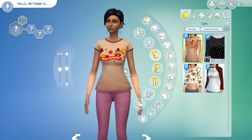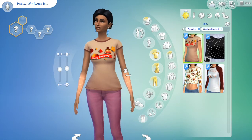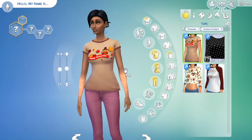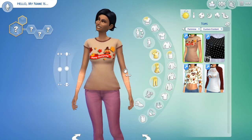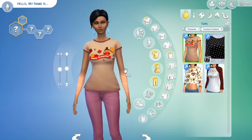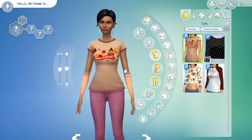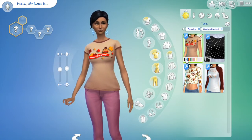I always recommend this: if you're going to put holiday-specific or theme-specific items into your game — whether it's wedding, Halloween, Thanksgiving, Christmas, whatever — stick them in a separate folder and name it the appropriate occasion. In this case I named my folder 'Thanksgiving,' and when November is over I'll take it out. That way you don't have randomly generated Sims walking around in Thanksgiving shirts in July.